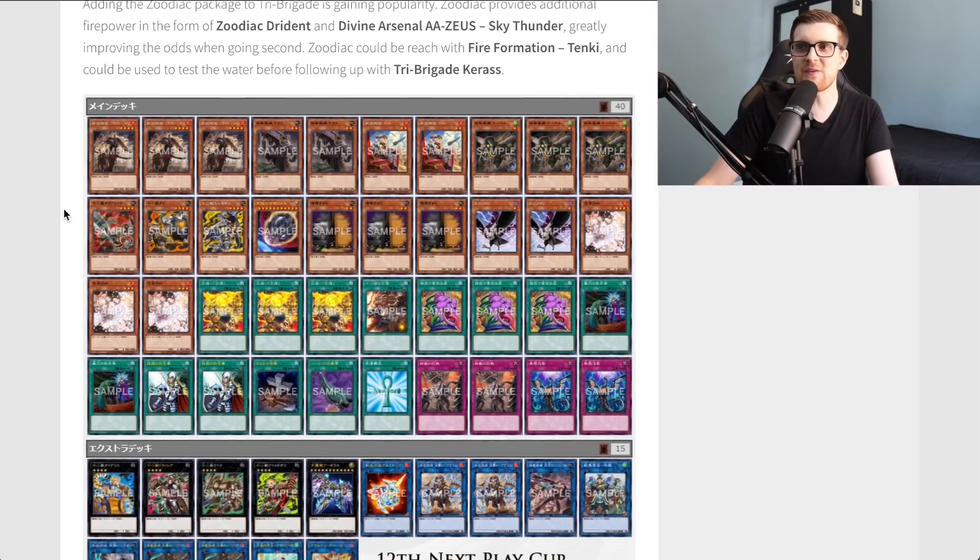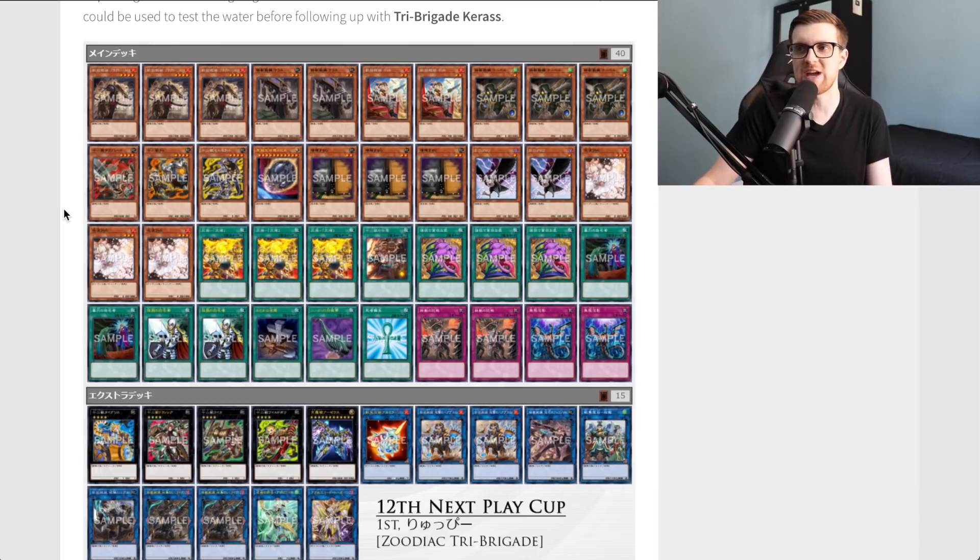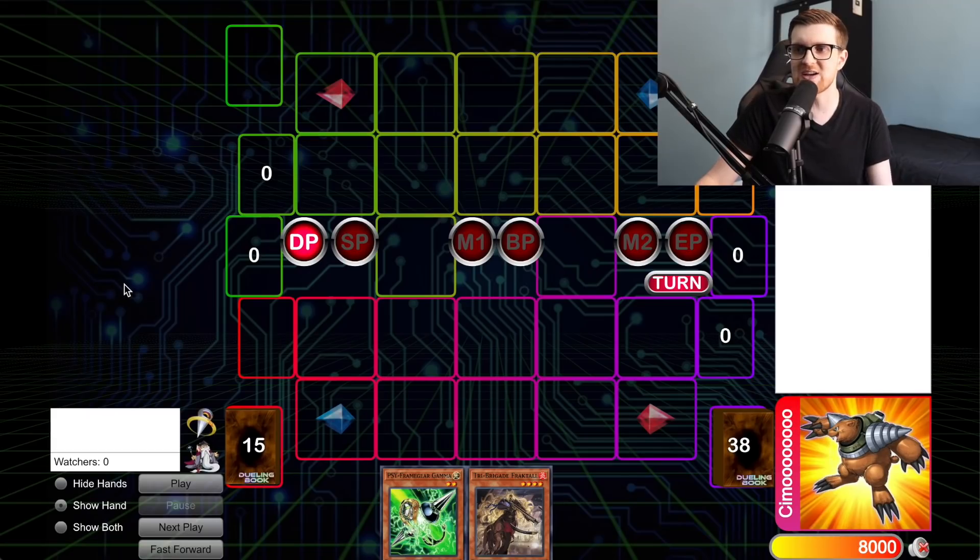If you've never seen a more pure Tri Brigade deck — this one is playing Zodiac so it's not fully pure — for us TCG players we're very used to seeing the Lyrilusc Tri Brigade strategy, whose main win condition is setting up Mist Bird of Divinity and summoning Barrier Statue of the Stormwinds. The more traditional version actually plays a little differently, so I have a few combo videos to showcase just to demonstrate how some of these cards work.